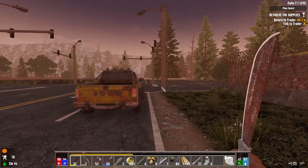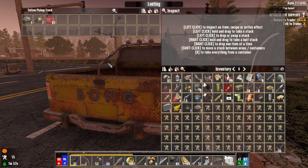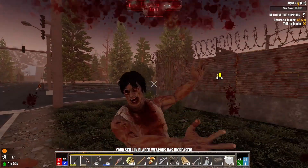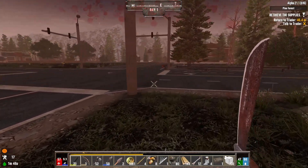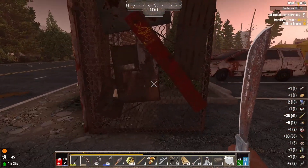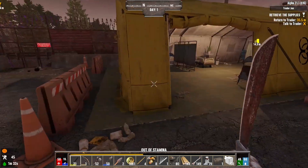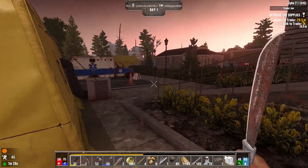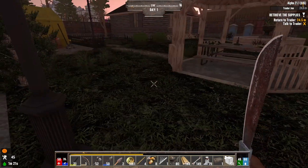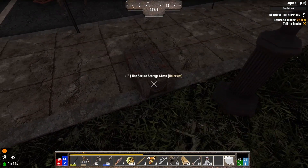I'm so used to not being near a trader - I built that storage container outside of the trader like a dum-dum, so I'm going to make another one and put it on my inventory. There's a greenie - it is 100% nighttime. Oh, I know you're running! Got a hit on me. Anybody else? No - we'll take all of that and go inside. There's no zombies in here.